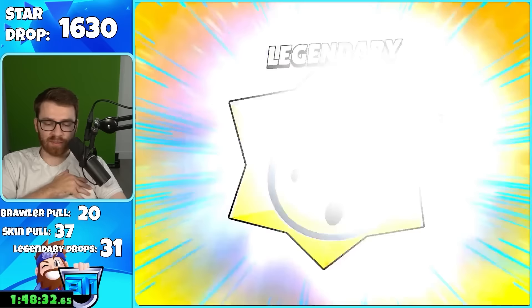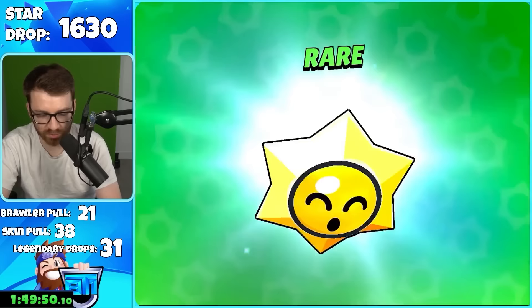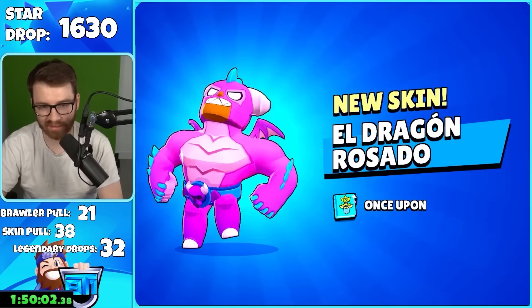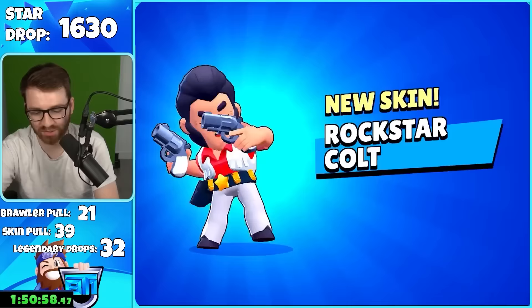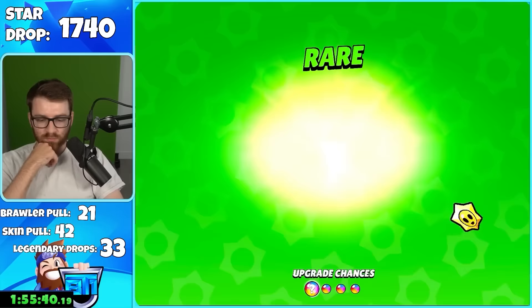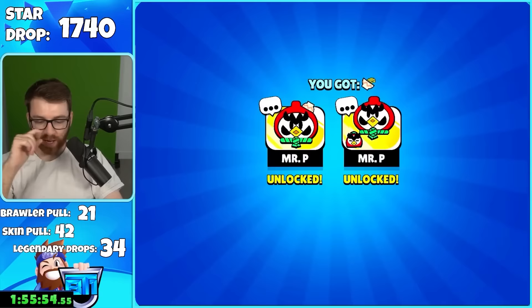We got Edgar hypercharge — Spike! I think Edgar's hypercharge is better, makes him a much better brawler, basically three kills he can land on people. Legendary drop 32 — that's a good skin. Account 16 down. Then legendary, legendary, legendary, legendary — Vampire Duruma! You get pins with it, so that's actually a good skin. And Gold Leon — another Angelo on count 17.